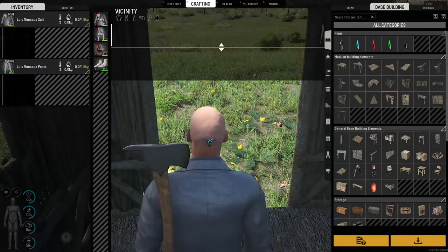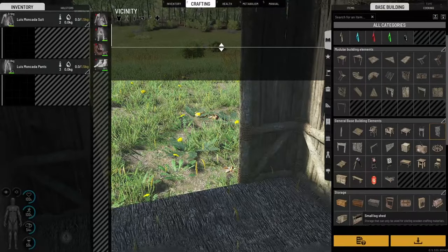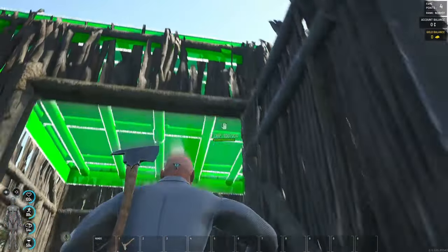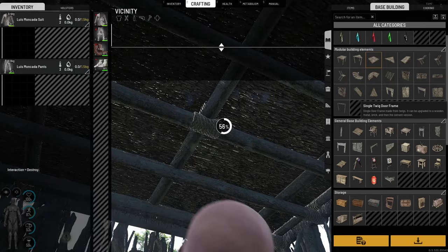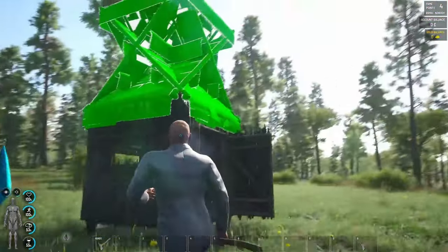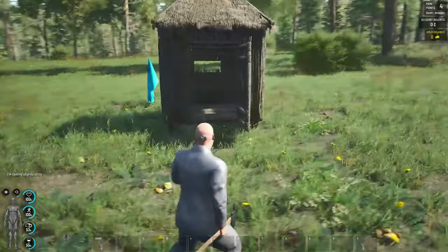I'm having a brain fart as to where the door is — single wooden door... single twig door is the one I want. Now we can either put a twig floor on top, which will give us a flat roof, or we can put a sloped roof using the actual roof panels. You'll notice that doesn't look very pretty while it's like that, but have a look what happens when we fill them — they do actually mould together to make a proper shape. There is probably the smallest and most basic little house you can build.